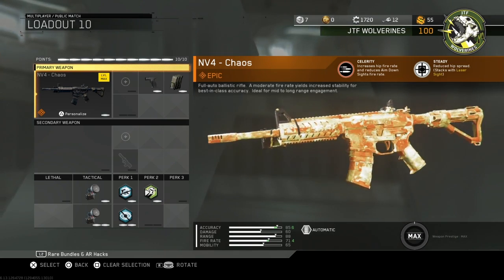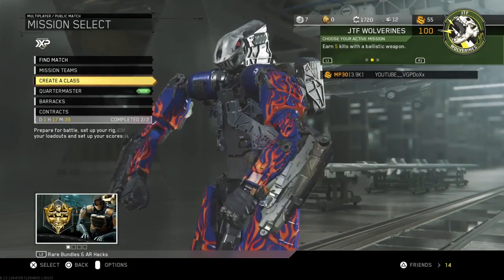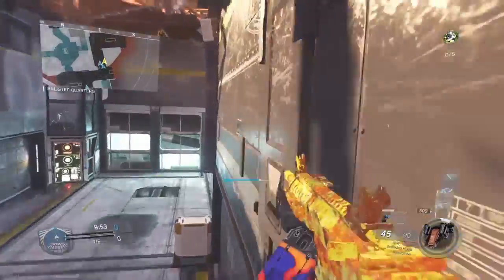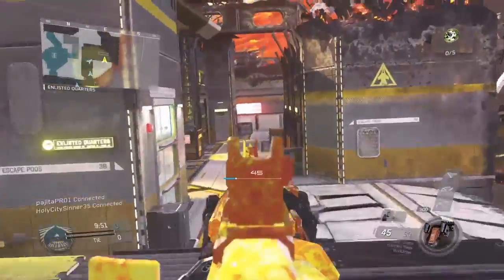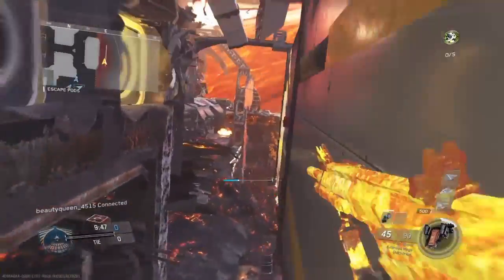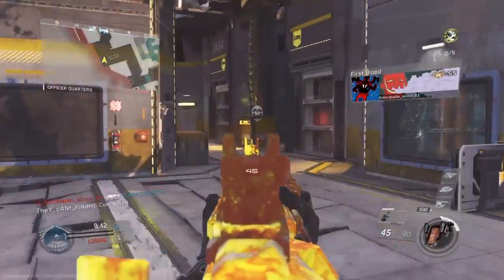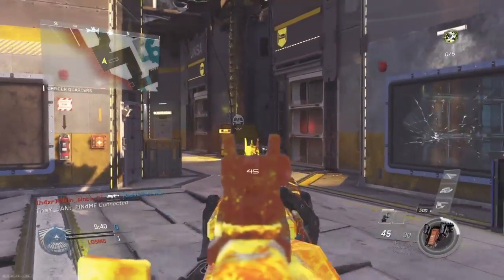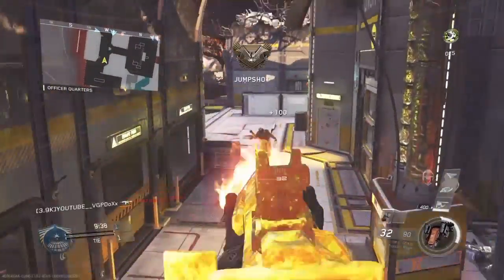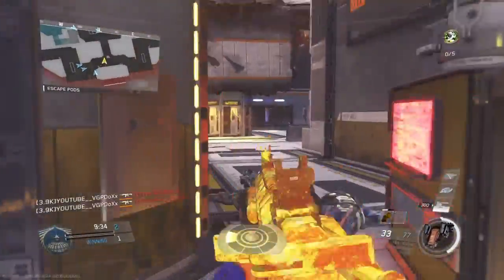So we're going to see what we can do with this gun. Hopefully we do good with this weapon — let's get into it. We're going to be using the NV4 Chaos with Quickdraw and Extended Mag, two double radars, Blind Eye, Dexterity, and Scavenger. We're not going to be running the suppressor because I'm feeling that type of way today.